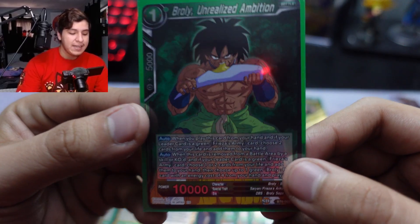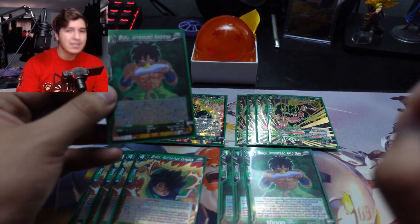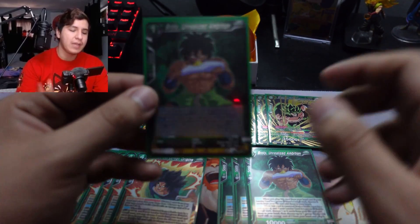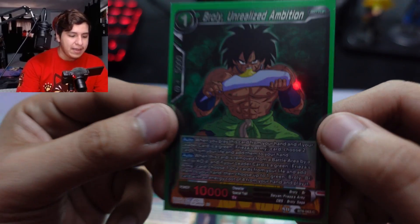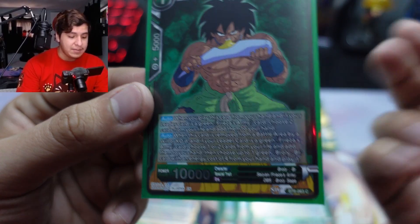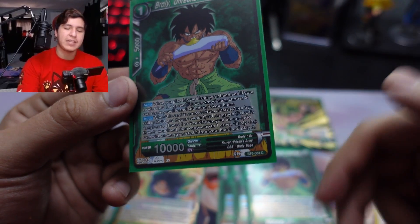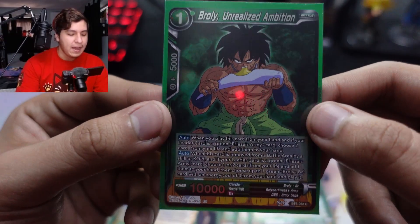The chain starts like this. You play him for one energy, and his auto is you must take two life — you can't take one, you can't take zero, you have to take exactly two. But when he's removed from the field, you choose one or two life — we mostly do two — to trigger bringing out the bigger piece.